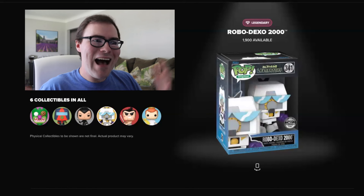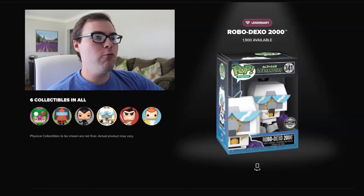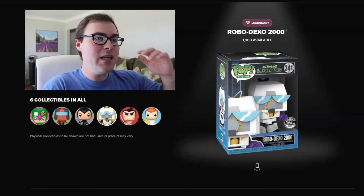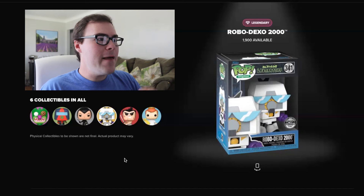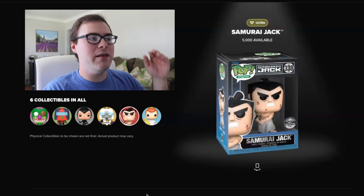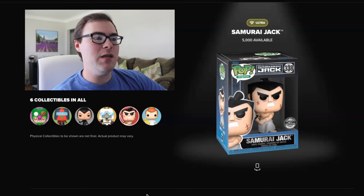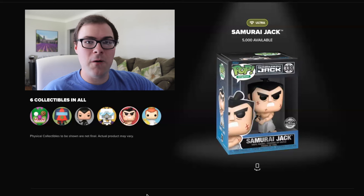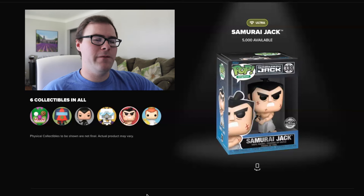Ending off the legendaries on a high note is the Robodexo 2000 from Dexter's Laboratory. This is pretty sweet — we barely get Dexter's Laboratory, and it's one of those shows you definitely know when you think of Cartoon Network. Then we go to the newer Ultra rarity, limited to 5,000 pieces: it is Samurai Jack. That's actually a pretty decent figure with the scuffing involved — maybe one of my favorite Ultra figures out of these sets so far.